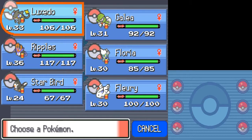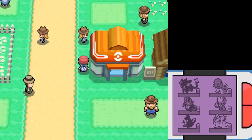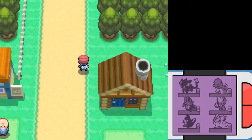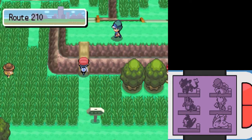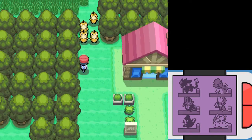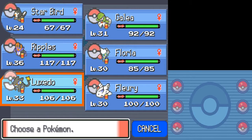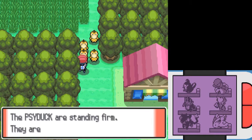I've dicked around long enough — time to get back into the swing of things. Luxito, Galea, Floria, Ripple, Starbird, and Flurry. Although Starbird is pretty much only in my party right now because I want to turn it into a Staraptor and also I need it for Fly. I'm going to at least level up Staravia to Staraptor here.